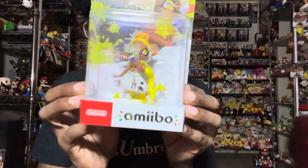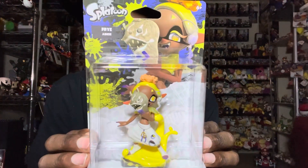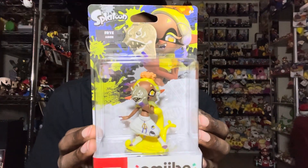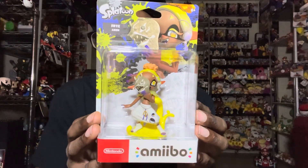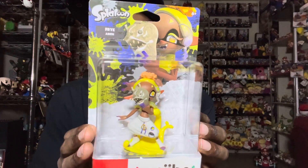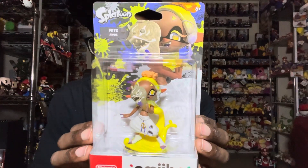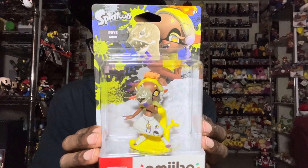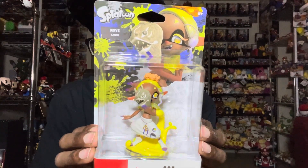The first one here we have is Frye — it says Angie at the bottom. I just love the detail on the amiibos. Now I'm going to be honest, I don't like this character's design. I just think she looks ugly, sorry, but I just hate that she has a big forehead.